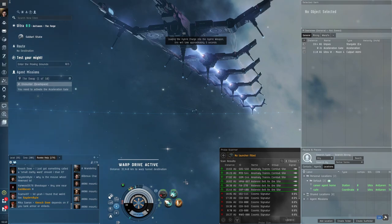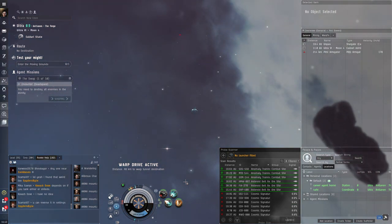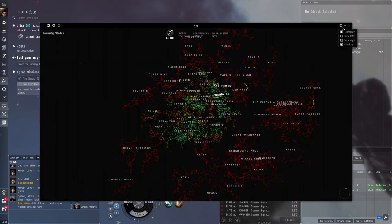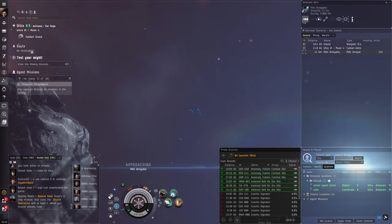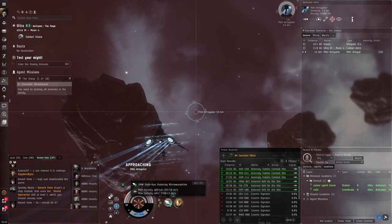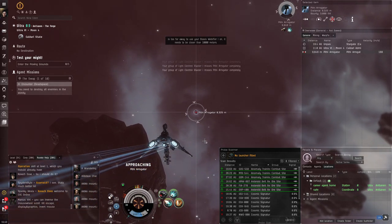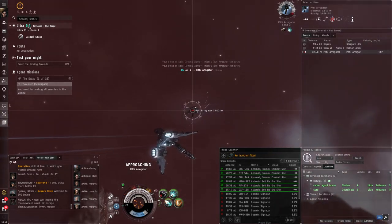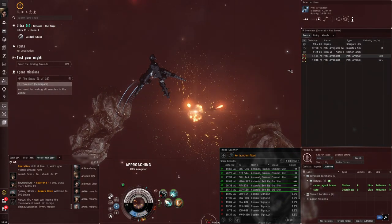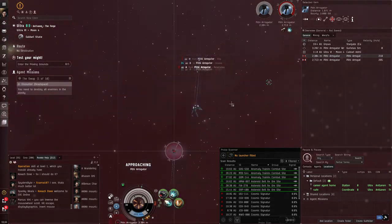In high sec you can attack people — everywhere in EVE Online is a PvP zone, there are no non-PvP zones. However, there are restrictions. In high sec, the Concord police will come and kill you if you attack someone. It is impossible to avoid getting killed by them; they kill you almost instantly. The lower the security status approaching 0.5, the longer it takes for Concord to arrive. This is what makes high sec ganking possible.